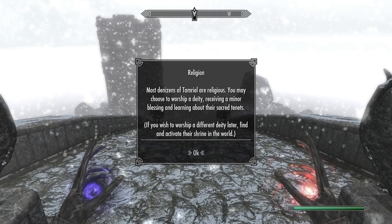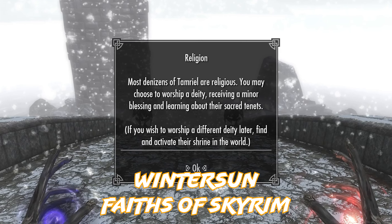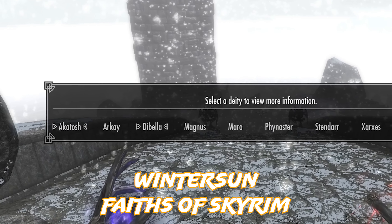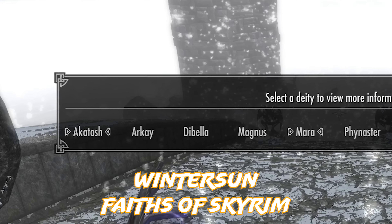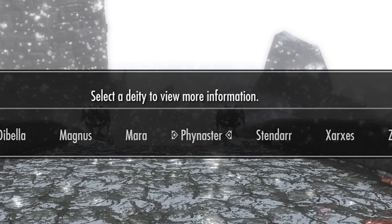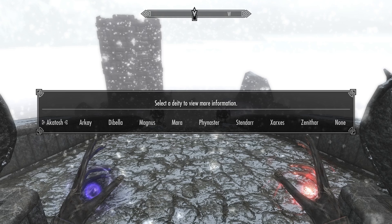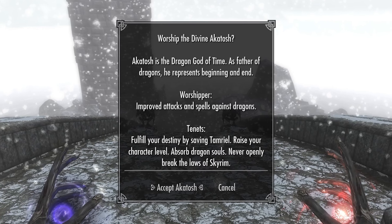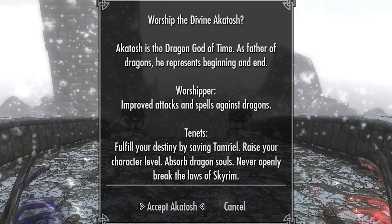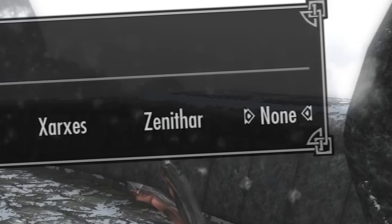Another fundamental mod when making a new character is Winter Sun: Faiths of Skyrim. This mod adds a religion aspect based on your race, class, or activity. You'll be prompted by this mod anytime you do an activity related to a Daedric Prince, one of the Divines, or any god or deity in the Elder Scrolls universe. It shows the do's and don'ts for worshiping and gaining positive favor, as well as negatives that cause you to lose favor. If you don't want any of them, you just click none.